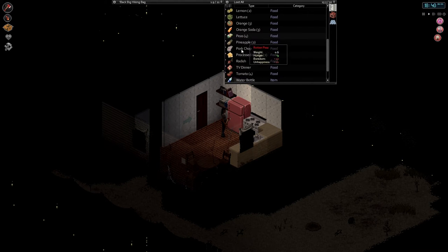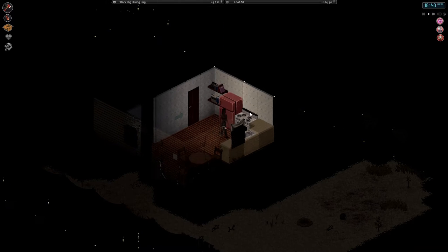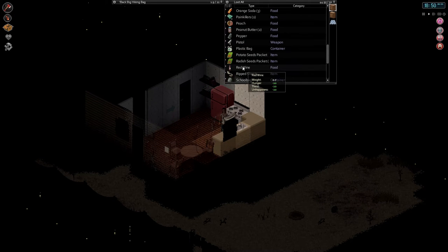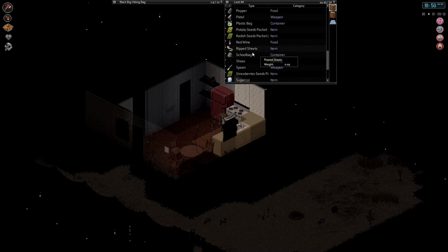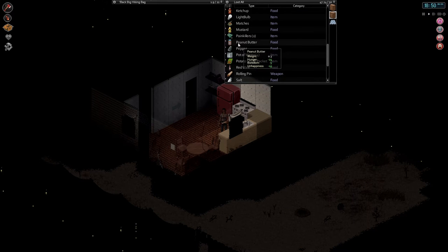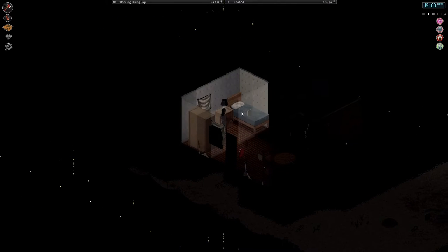This is all bad. Orange soda is actually okay. Need some food — where's some food? Peanut butter. Nothing I want. We're gonna eat half a thing of peanut butter. That's gonna be dinner tonight. We're gonna go to sleep.